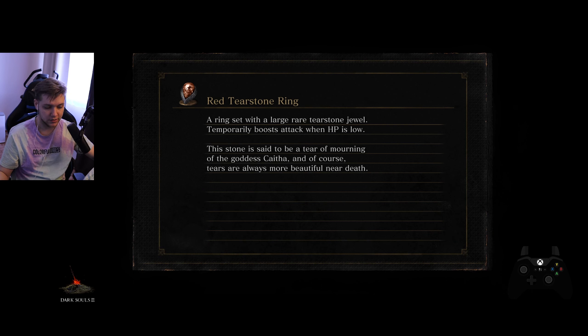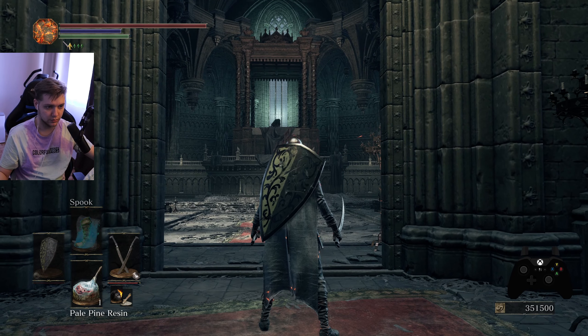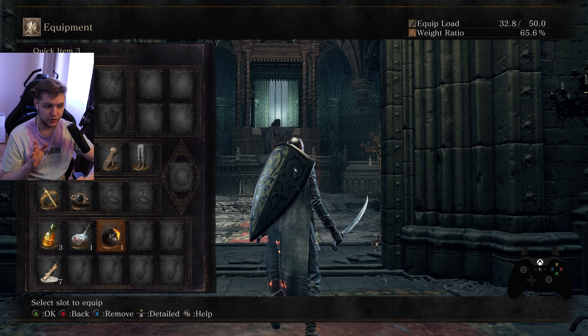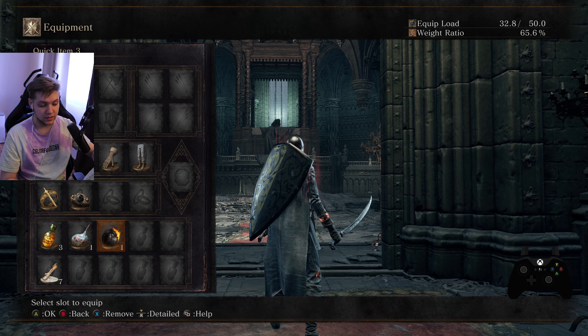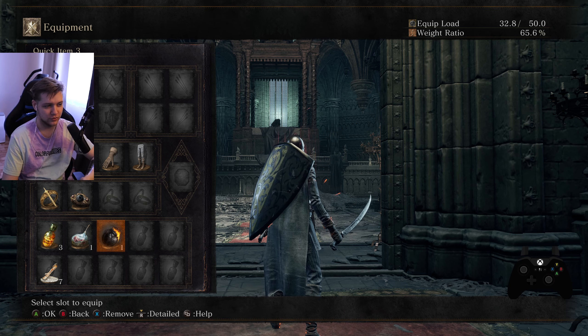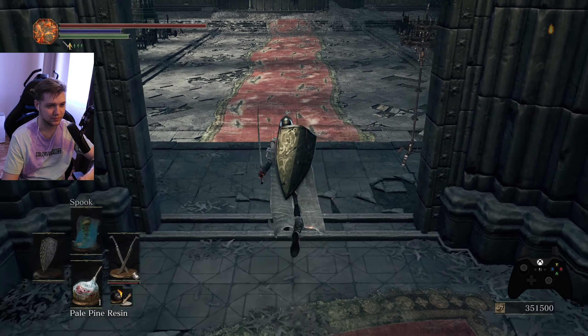On this save file I have twin blades plus six with 39 Dexterity — that's a regular all-bosses setup. We have Pale Pine Resin. We have black firebomb instead of throwing knives. In all-bosses unrestricted you have throwing knives, which makes it a bit easier. With black firebomb it has a huge explosion, so you need to be really careful with your throw and make sure you will not hit them in P2. So yeah, let's start.